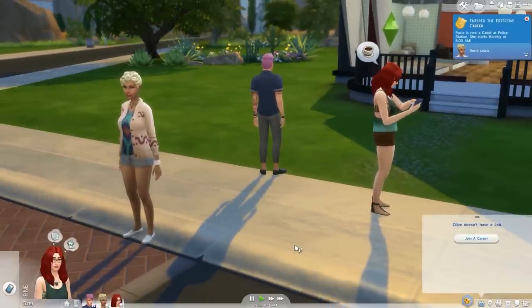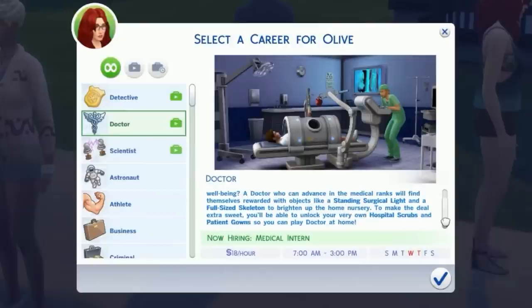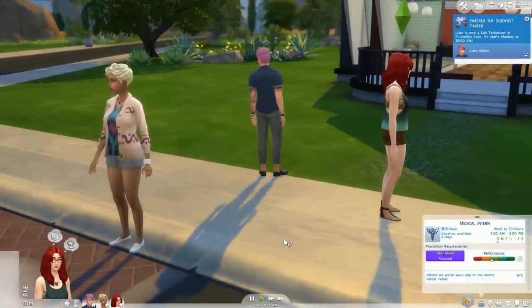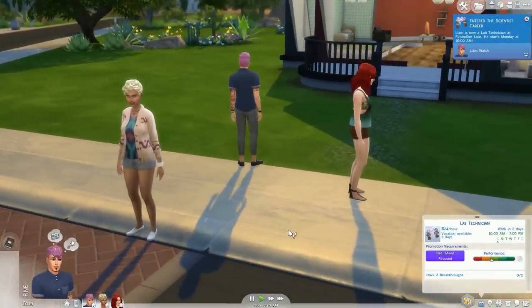Liam is going to be our scientist: "Are you the nerdy type who aspires to wear tin foil on your head and decorate your studio with huge bubbly tanks? A scientist who proves they've got the gray matter to change the world can unlock outfits like the UFO hunter or objects like a swanky chemistry lab." He'll start as a Lab Technician making 24 simoleons per hour, 10 to 7, Monday to Friday. Olive is going to be our doctor and will start as a Medical Intern making 18 simoleons per hour, 7 to 3, Friday through Tuesday.